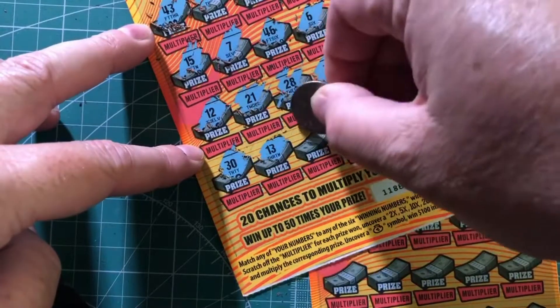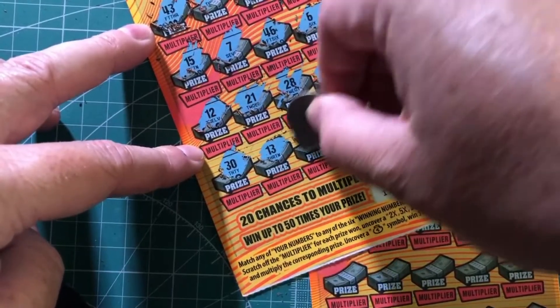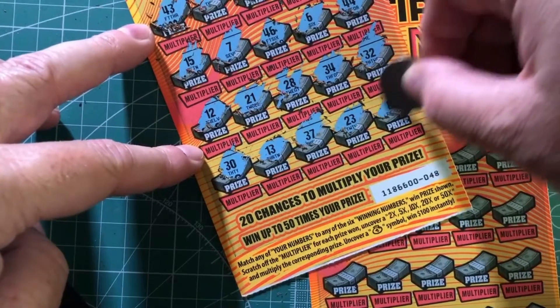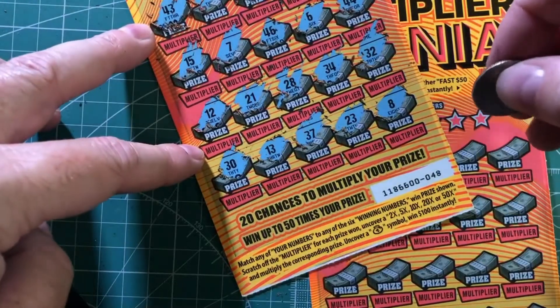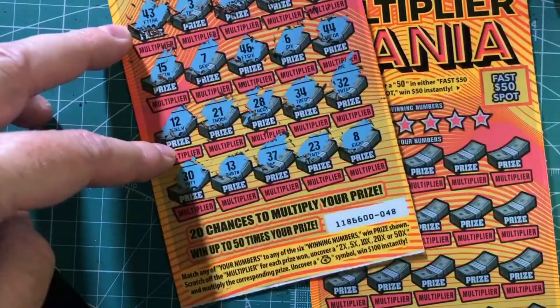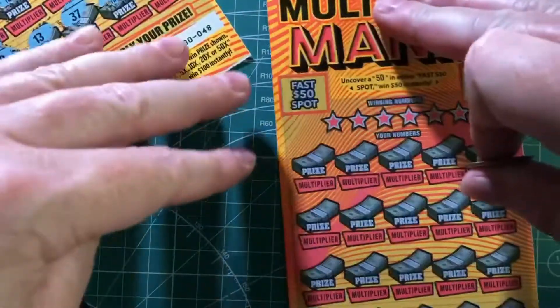30 is no good. 13 no good. 37 is no good. 23 is no good. And 8 is no good. So that means on this one we are not a winner. Let's try it with our next one.